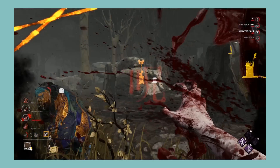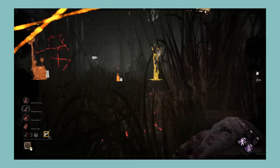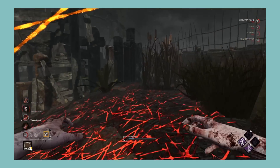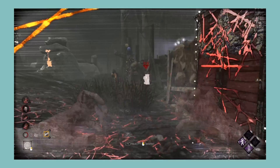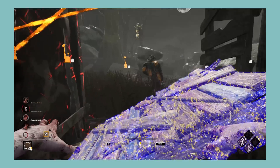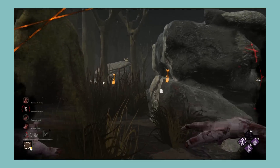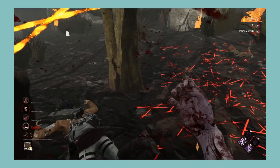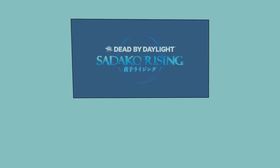Next let's look at Sadako Rising, which comes with The Onryō and Yoichi Asakawa. Sadako has a conceptually cool power — teleporting to TVs is nice and the ability to Condemn survivors is really cool. She is fun to play, but I feel like she's held back by how long her TVs are turned off when you try to teleport to them. This long cooldown needlessly makes her power not work a lot of the time. For killer perks, Floods of Rage and Merciless Storm are two cool perks. Call of Brine is a bit mid after the nerf, but I'll take that over the old meta. For survivor perks, there's nothing too special — the perks aren't terrible but not particularly great, except for Parental Guidance, which has great synergy with perks like Head On and Decisive Strike. Overall, a killer with a fun power hampered by unfortunate cooldowns, some pretty nice killer perks, and average survivor perks. I'm giving Sadako Rising a B.